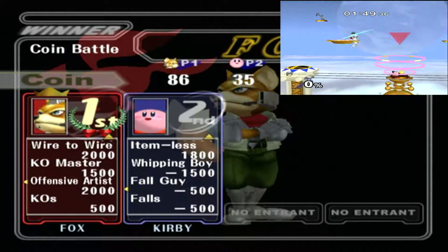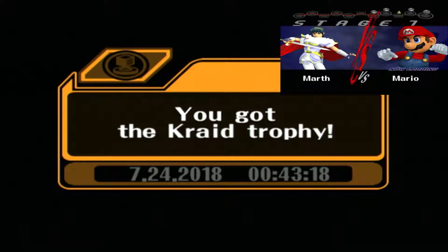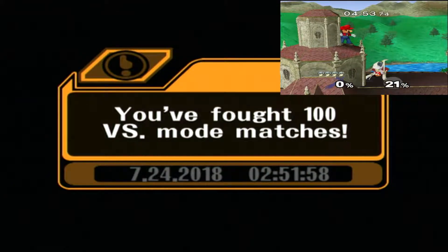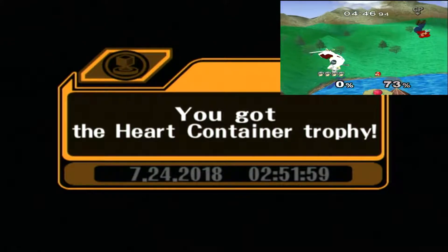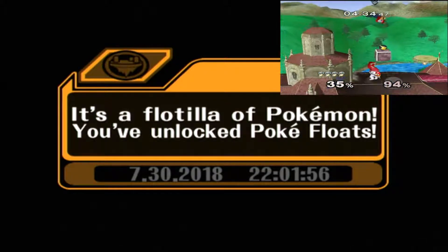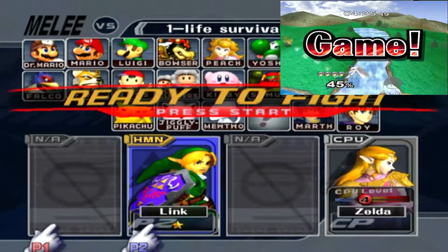After that I went and played several versus matches — 200 of them in fact, because you earn different rewards. For 50 matches you get the Metroid stage Brinstar Depths as well as the Kray trophy. For 100 you get the EarthBound stage Fourside and the UFO trophy. For 150 you get the Falcon Flyer trophy and the Big Blue stage from F-Zero. And for 200 you get the candy sky Pokéfloats stage, one of my personal favorite stages that we'll be showing off eventually, as well as the Sudowoodo trophy.